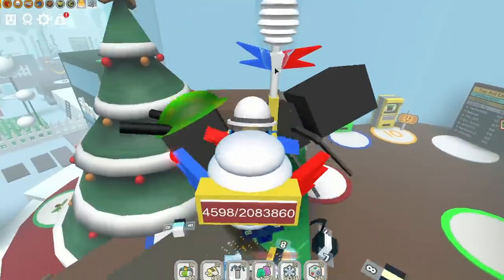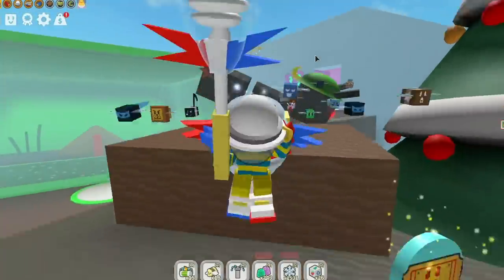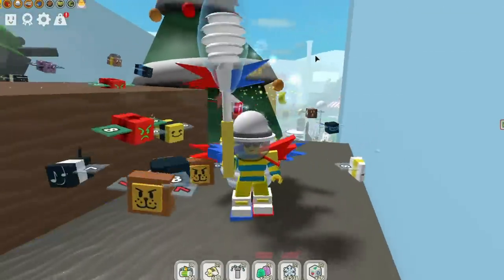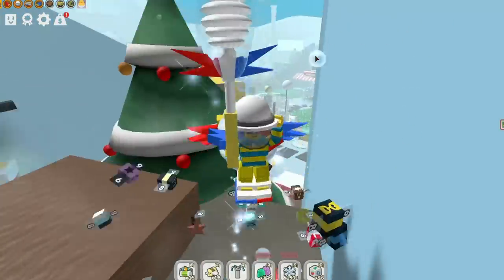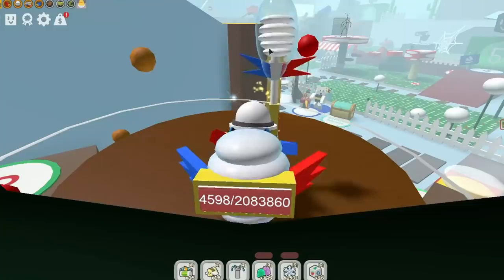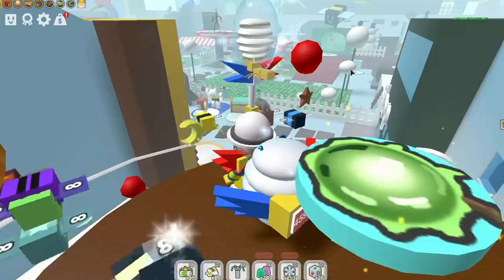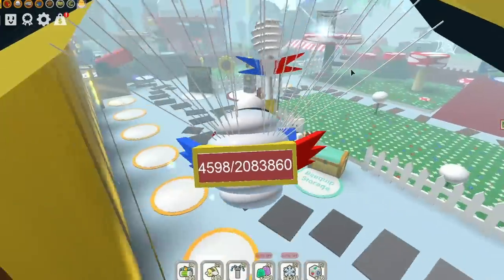We need tickets - boom, we're in luck! There are five tickets right here. There's also something at the top of this tree - let's click on it. It's a platform! We get a neon berry - no tickets, but we got ourselves a neon berry. That's well cool.